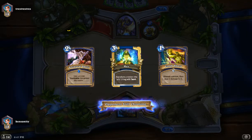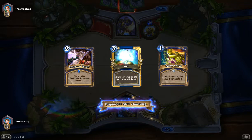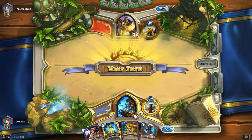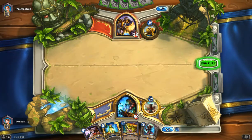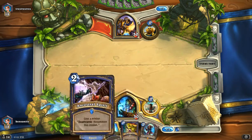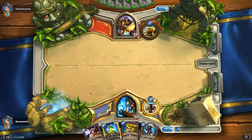One thing about Shamans — they have so much removal, and the removal is so tempo efficient, like Hex, Earthshock. You really want to see those early, and you really want a full complement of all those cards in your deck. But the problem is you end up with turns like this where there's just nothing you can play. You don't want to play any of these on an empty board.